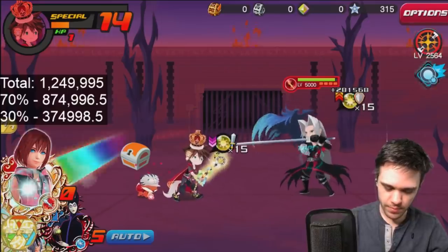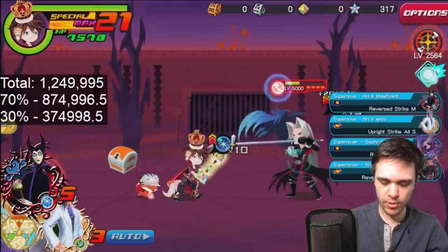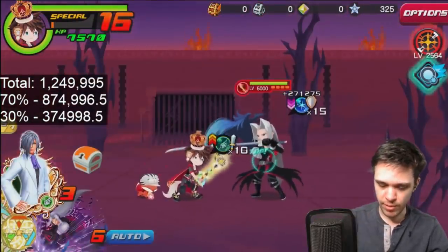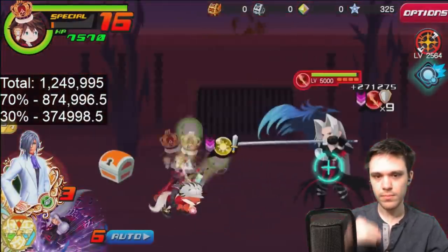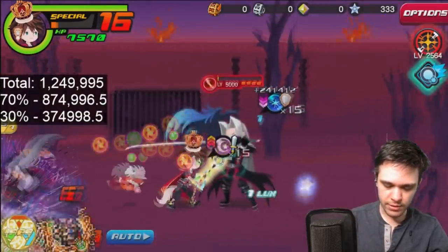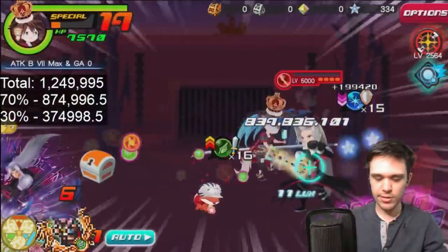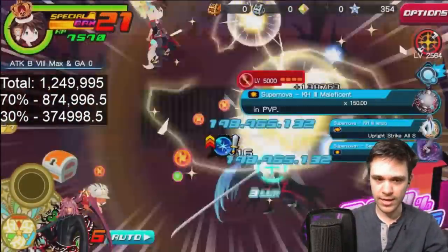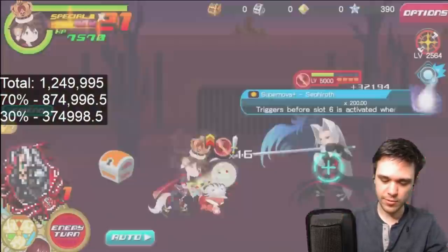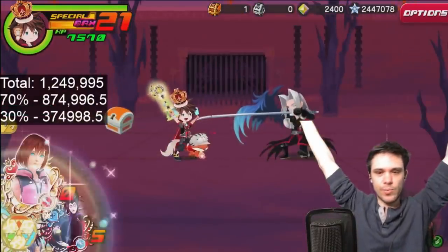From here, I'm going to use Kairi. And because my KH3 Marluxia is a reverse supernova ability, I'm going to use my Maleficent first so that way my supernova can also do damage. Now from here I can just let my setup run its course. This is the turn I can actually spam my supernova abilities. I also have his supernova too. And there we go — we beat Sephiroth, guys.